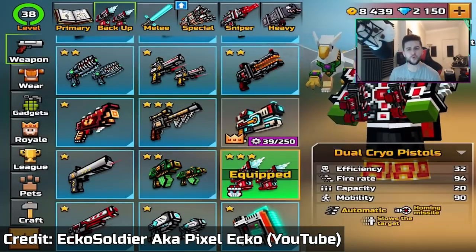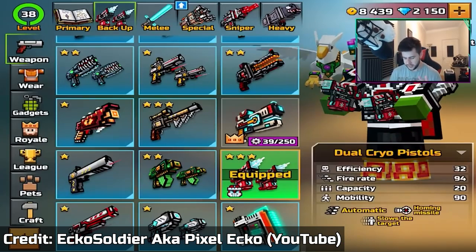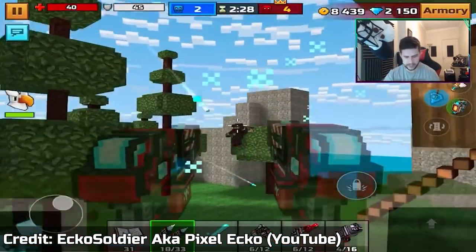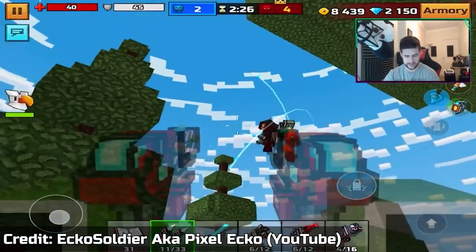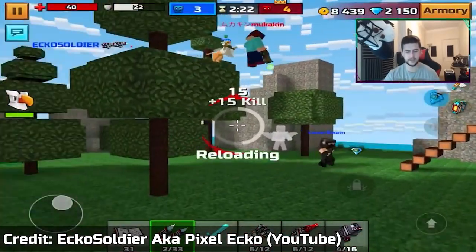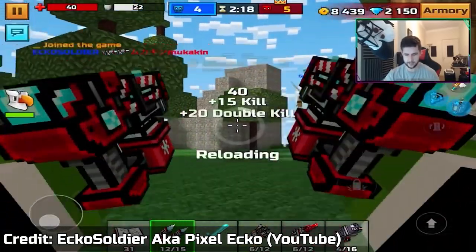Oh guys, I almost forgot — Dual Cryo Pistols. Despite the fact that it wasn't deleted in version 15.2.0 but before the 15.3.0 update, it also had the Homing Missile attribute. It wasn't really toxic because the weapon was very, very weak, and the attribute was deleted along with the other Homing Missile weapons.